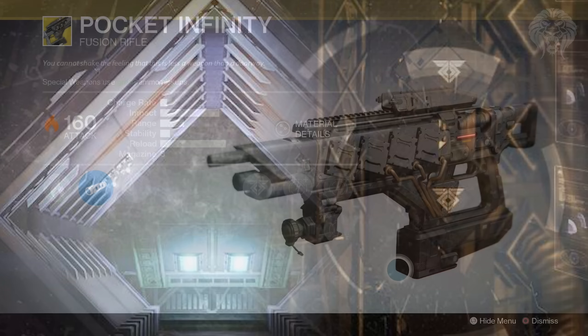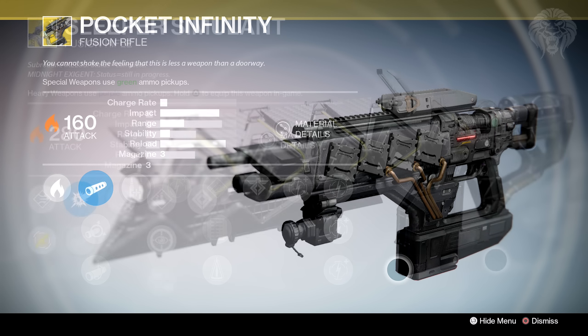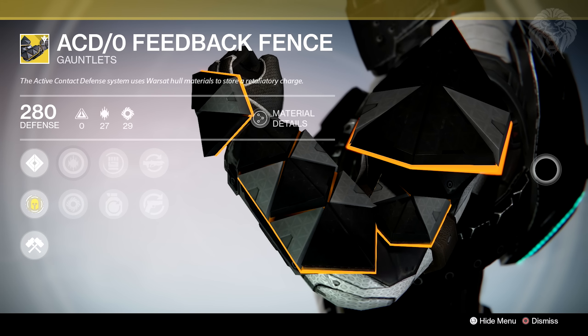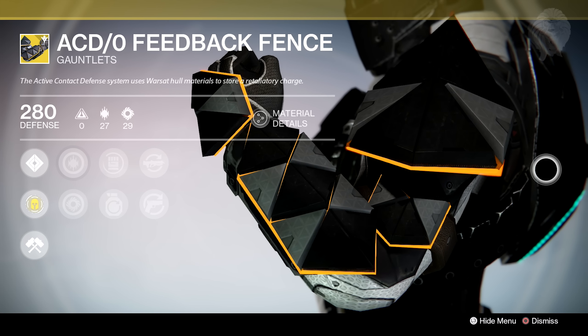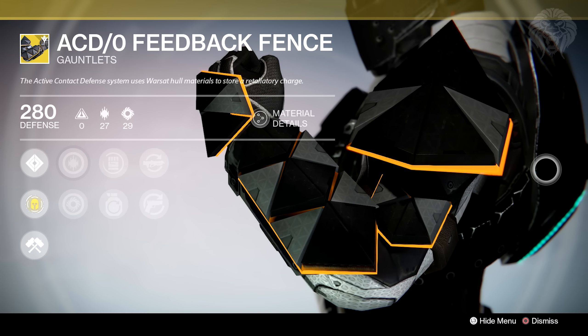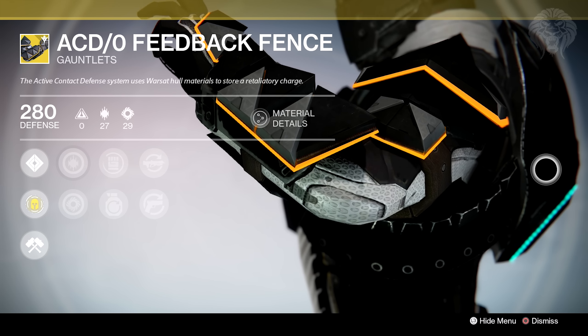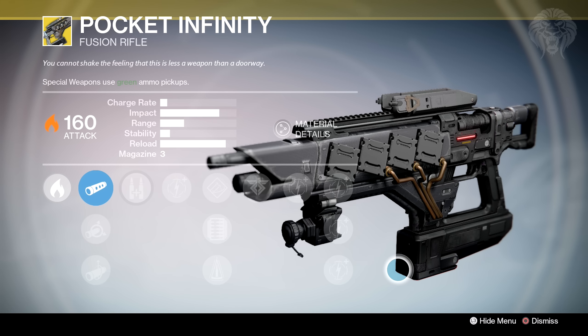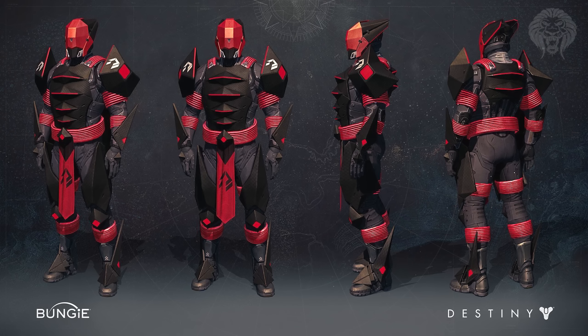There are three things you probably recognize which are all very similar to this technology — two weapons and one piece of armor. The two weapons are the Pocket Infinity and the Sleeper Simulant, and the armor is the ACD/0 Feedback Fence, which is the Titan gauntlets. These are also built off the same Serif tech used to build the Warminds, and they seem to have a relation to SIVA. In Rise of Iron, we're probably going to see a lot more technology and weapons built like Pocket Infinity and Sleeper Simulant, and a lot more involvement with Rasputin and the Warminds.